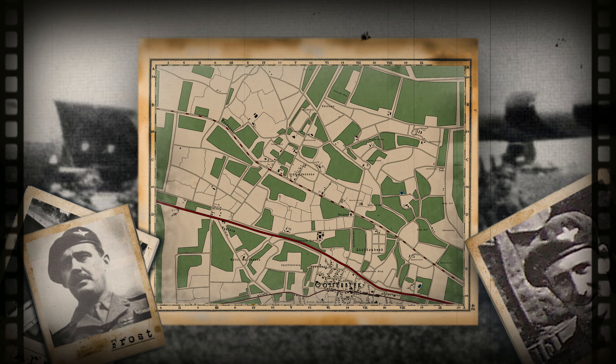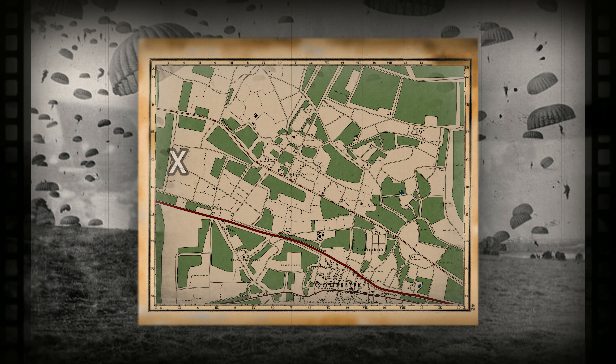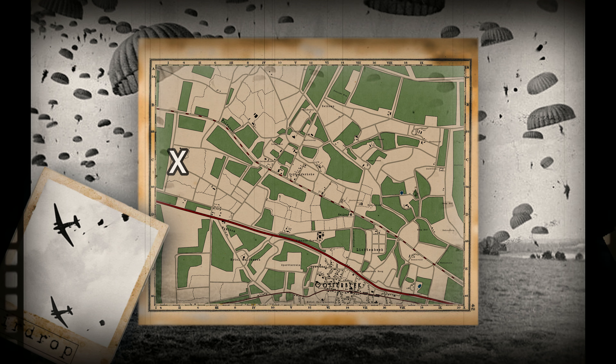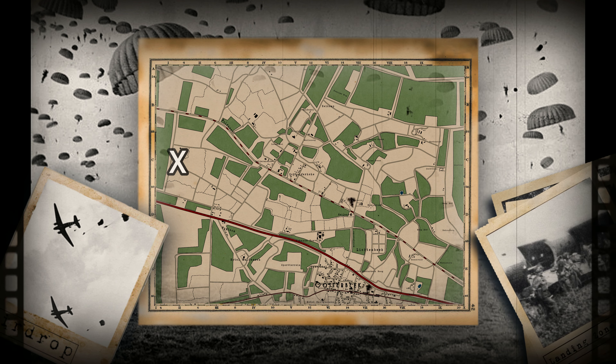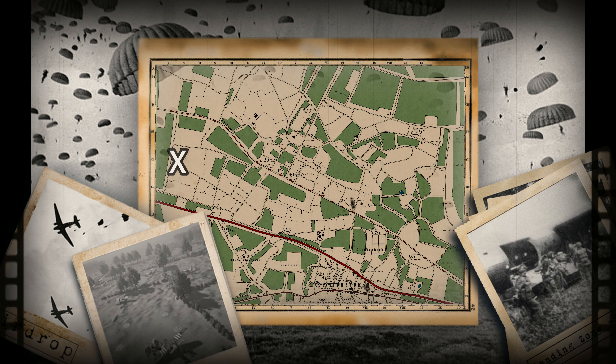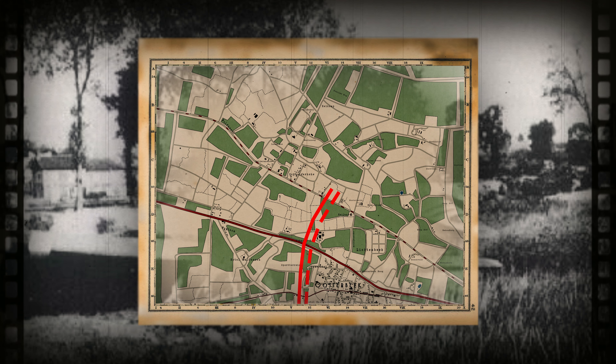You will be landing in LZ-X, which is west of Oosterbeek. The landing zone is made up of open fields, so your drop should be a cakewalk. Gather your equipment and regroup, then advance towards Arnhem Bridge using Leopard Route. There are forests adjacent that you can use for cover. Use speed and precision as the Germans will know of your arrival. Do not give them time to set up defensive lines.